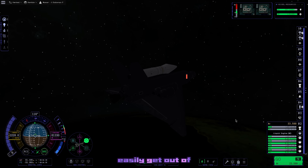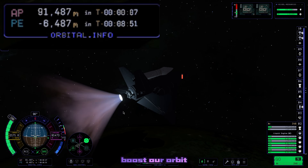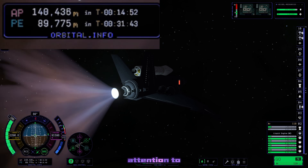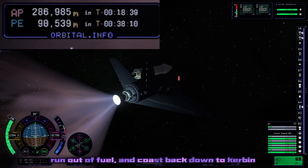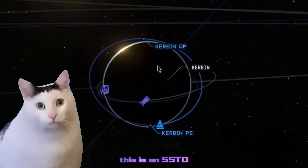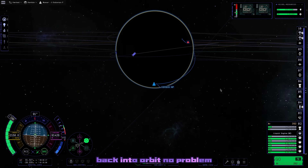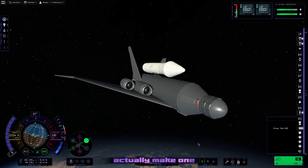We easily get out of the atmosphere and coast up to periapsis, so we use the extra fuel to boost our orbit up a little bit more before releasing the rocket - surely this won't be an SSTO, will it? I'm not paying attention to the apoapsis at all because I think it's just going to run out of fuel and coast back down to Kerbin. But we were in orbit. This is an SSTO. So we did a quick relaunch since I now know what it's capable of, got right back into orbit no problem. I accidentally made an SSTO - I swear I did not mean to actually make one, but I made one.